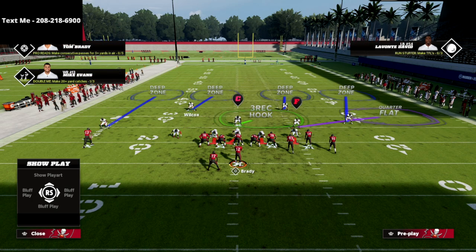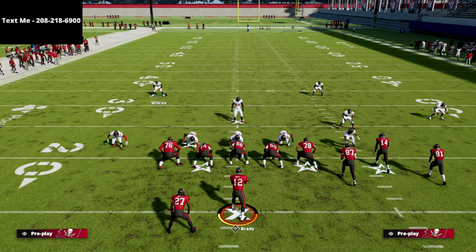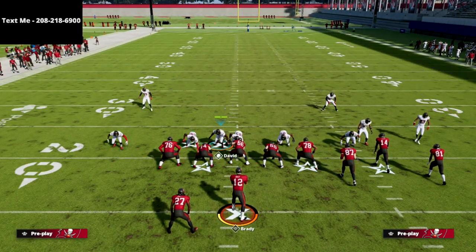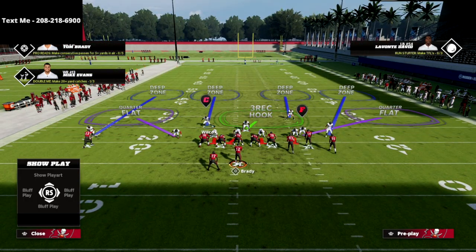I personally prefer to user Wilcox. Number one, against trips formations it gives you the best alignment. Number two, when it comes to quarters coverage, the only route you're going to struggle with is the crossing route — quarters always gets glitched out a bit when an opponent runs a crossing route. By usering Wilcox, we'll be able to alleviate that if there's a crosser coming from right to left.